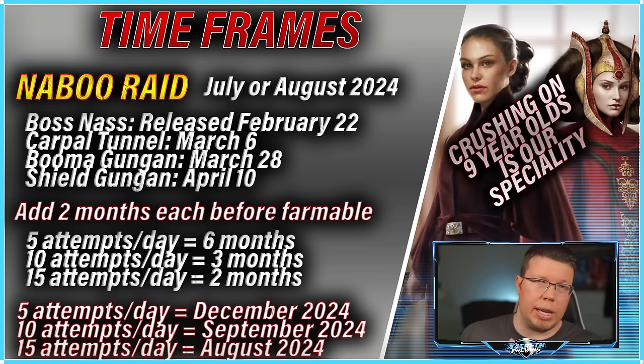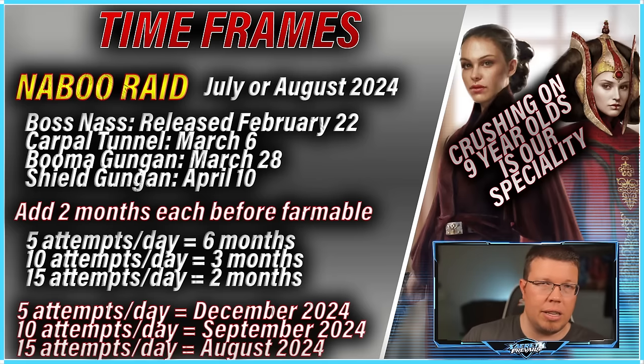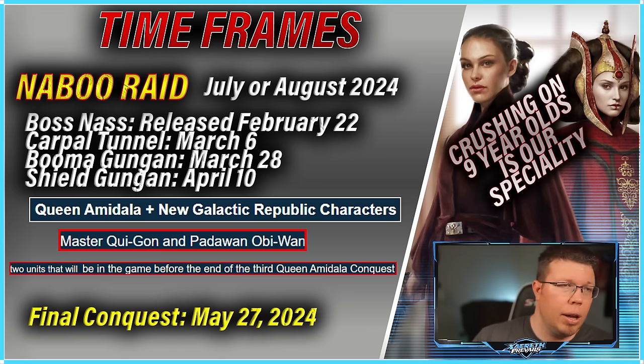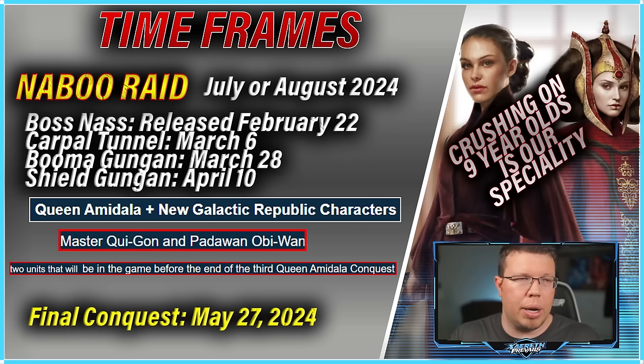Looking at the Shield Gungan released on April 10th — if you add two months, then doing five attempts per day you probably can't participate in the raid very well. You can't even unlock Jar Jar until you have him at seven stars. If you do fifteen attempts a day, you can get there in August, which if the raid starts in August, you're kind of right on time. With the new characters, one of the few concrete things CG has said is that Qui-Gon and Padawan Obi-Wan will be released before the end of the third Queen Amidala Conquest, which ends May 27th.